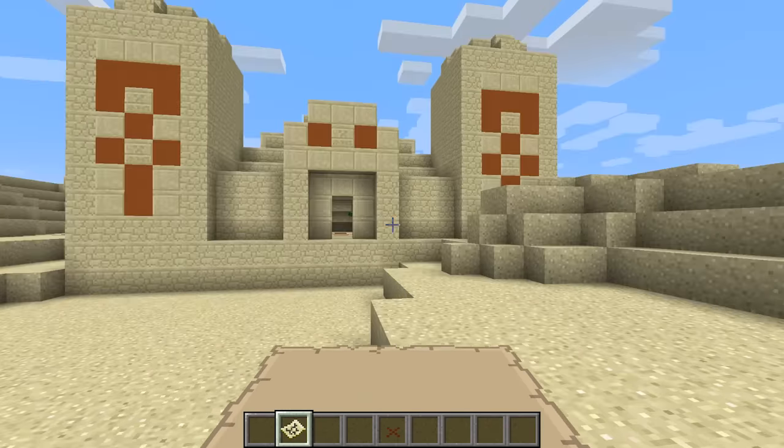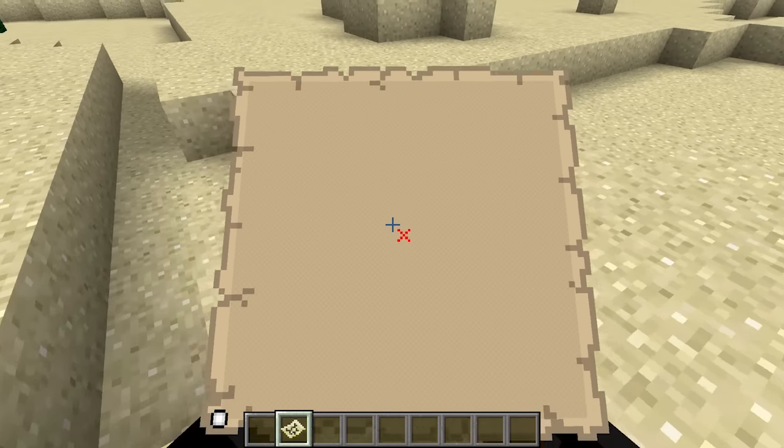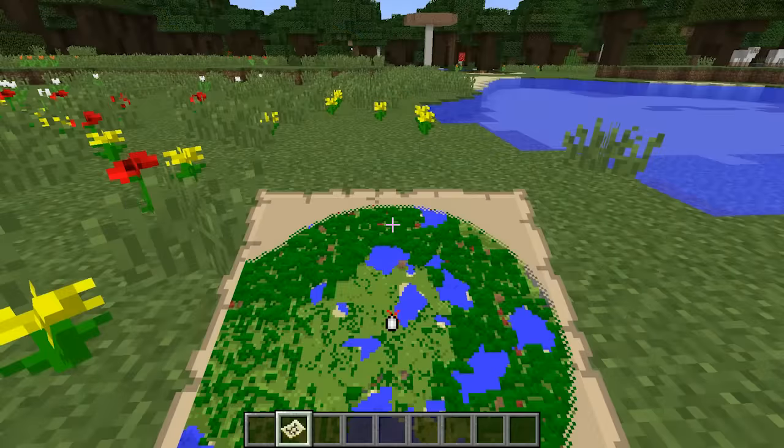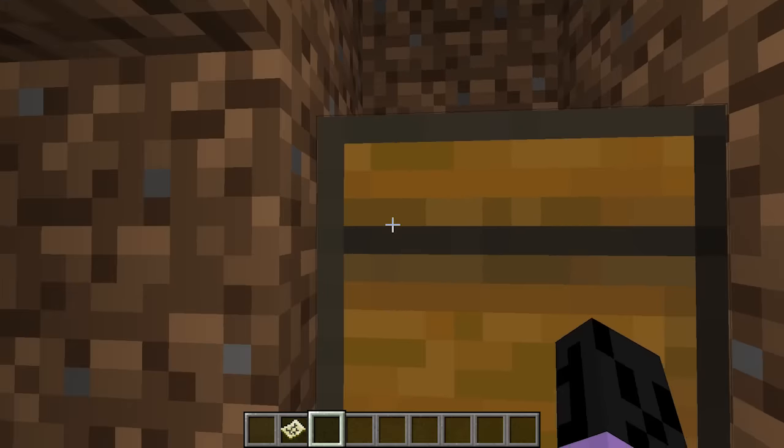Treasure maps can be found in temples, and they will lead you to buried treasure. X marks the spot, and the treasure is found.